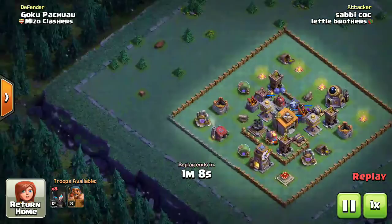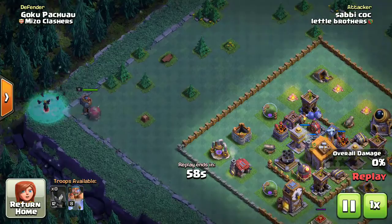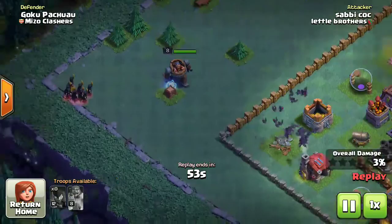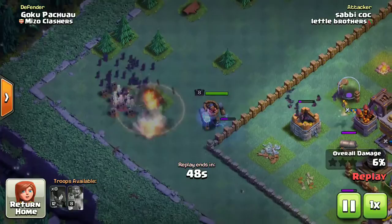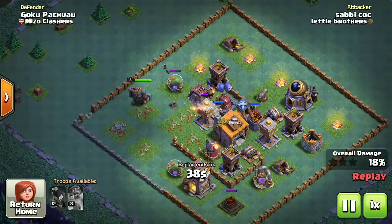Here the attacker plays the Battle Machine first, triggering the first mega mine. But luckily he doesn't go to the second mine. Then look — the Night Witches came together and triggered the second mega mine, and all of them are dead. It's an easy win, and that's how you set up a trap for the Night Witch.